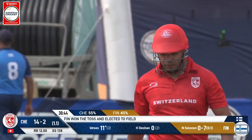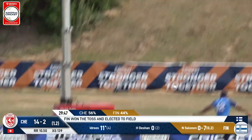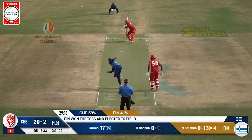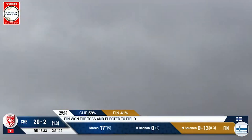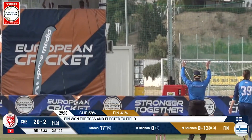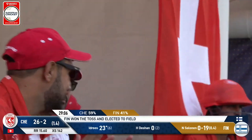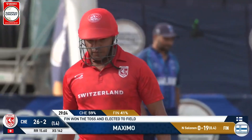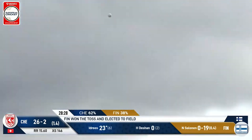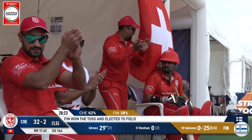Over the cover boundary for a maximum. Another one outside off stump — Idris just gets enough elevation. Saladin gets absolutely obliterated. That ball better be carrying its passport, because it won't be making its way back any time soon. Maximum. Short ball — crunched again. Mighty, mighty strike from Idris.